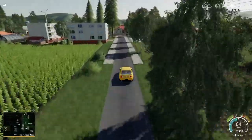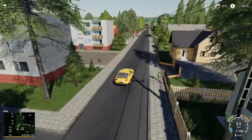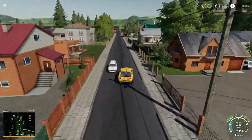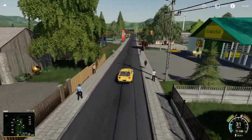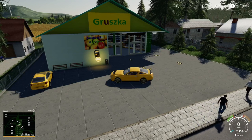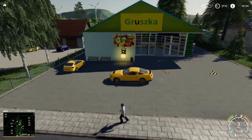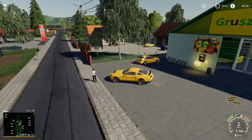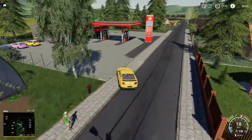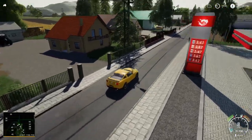We've got another sell point down on the left hand side. The trouble with this map is most of the time it's nice to drive around in a circle and pick everything up, but this one's a bit different. Coming up to our next sell point - this is the Gruzka, basically another one of the egg sell points. And then we have a fuel station just there, which is a proper fuel station, not just a tank. I do like a lot of these buildings.